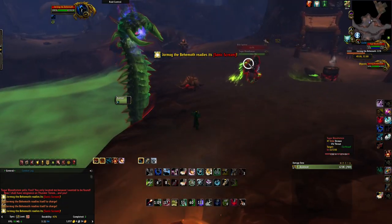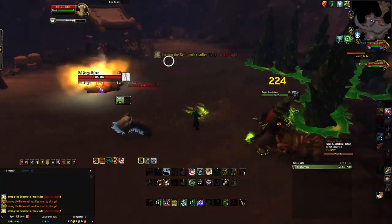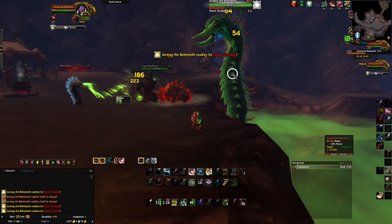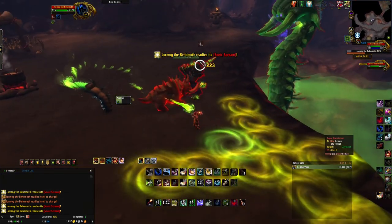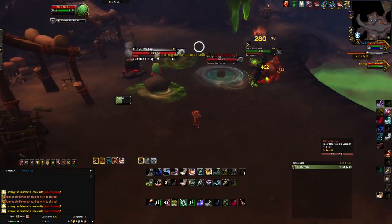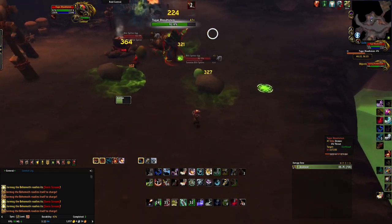This fight gets a lot easier once you learn the timings, because then you just know when to expect what you're supposed to do. There are also totems that spawn constantly. The adds you can ignore - they don't really do any damage. The way to interrupt Sonic Scream is to spam cast Scare Beast, but don't cast it unless it's actually casting the Scream, because if you do it might Diminishing Return and you won't be able to cast it when you need it.